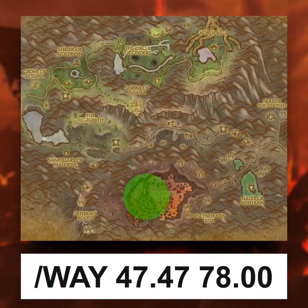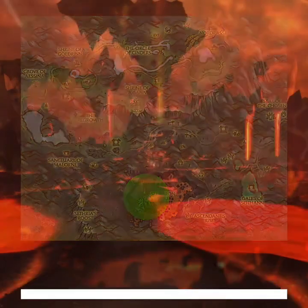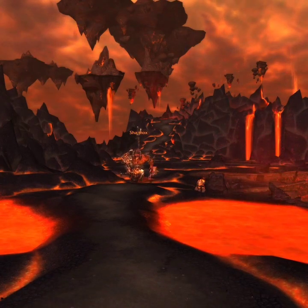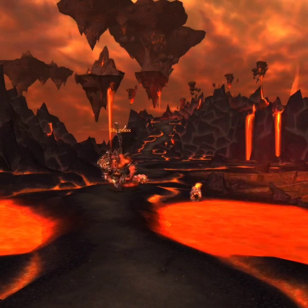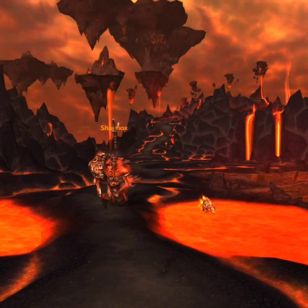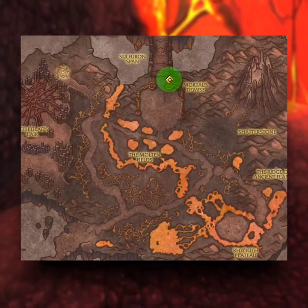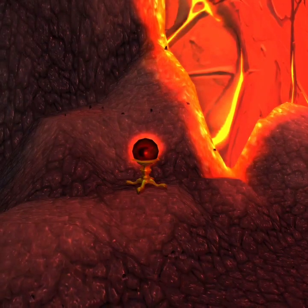The next place you want to visit is the Firelands raid in Mount Hyjal. Inside the raid you need to defeat all the bosses. If you don't know how to spawn Ragnaros, you just need to defeat enough mobs inside of the raid before the boss eventually spawns and walks around. Once you have defeated all the bosses, make your way here and click on the orb to spawn the bridge.